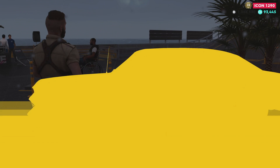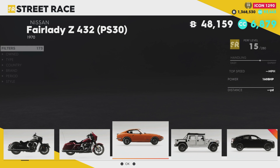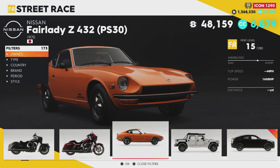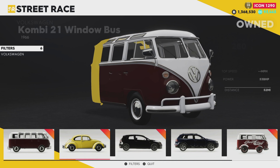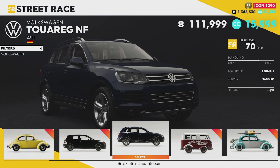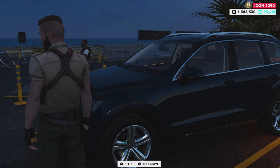Let's go into the Street Race cars so you can see. Here are all the available street cars — it tells you on the top right how much each car is worth. You can sort by what you own and what you don't own, filter by brand, and scroll down to find what you're looking for. If you don't own a car yet, you can test drive it by selecting it, backing out of the menu, and pressing X to test drive it.